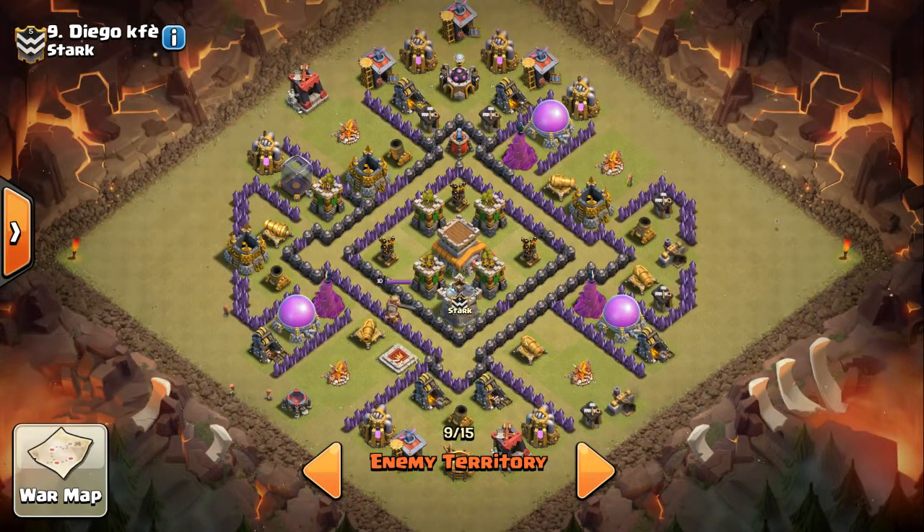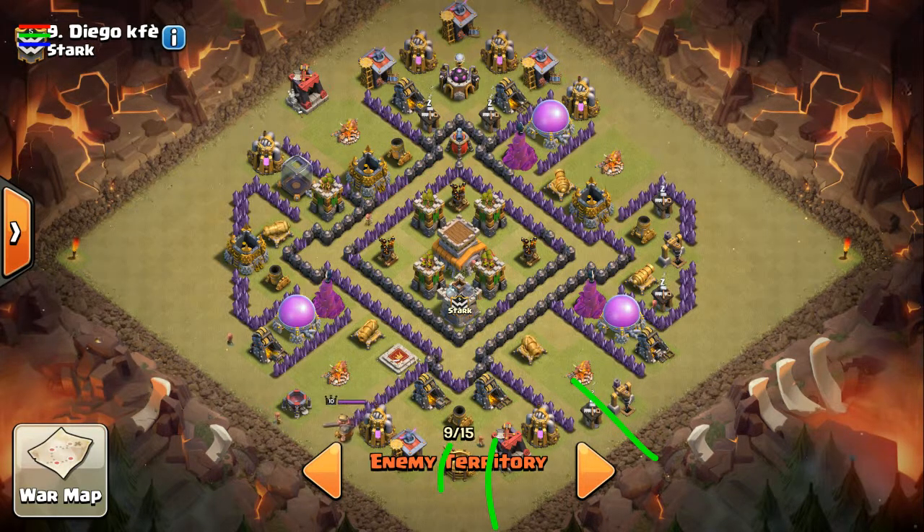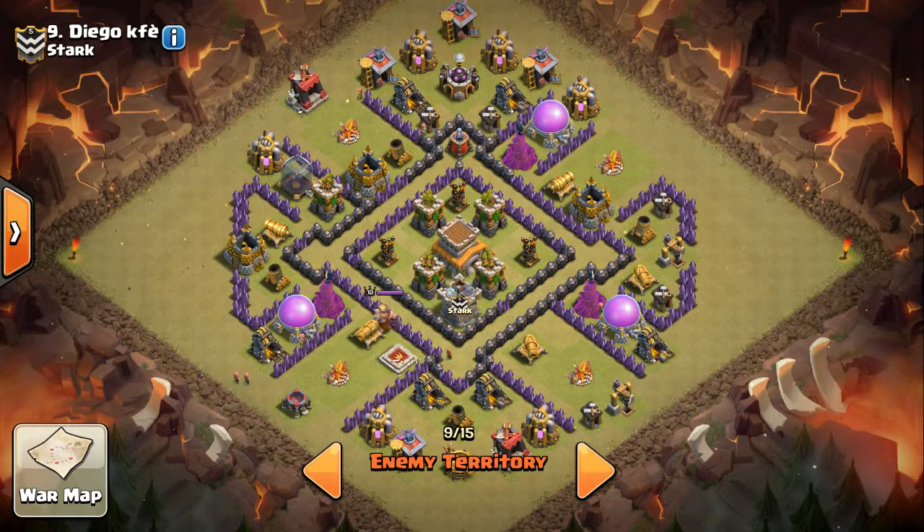That should work out pretty well. Bring one giant, two balloons, eight wizards — you don't have to worry about wall breakers. Bring five barbs and a couple archers for the CC kill feed. Eight wizards, two balloons, one giant, and a mess of hogs — probably 29 or so — because you'll lose a few to the mortar kill. There's your base breakdown of Tootsie Roll. Hope you wreck it for a three-star. That's going to do it for this episode. Thanks for watching, everybody.